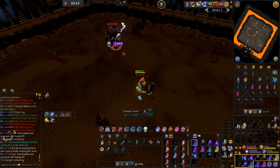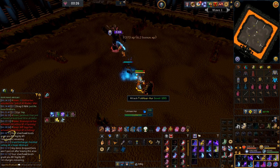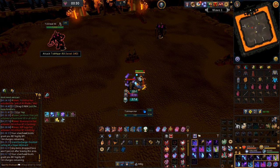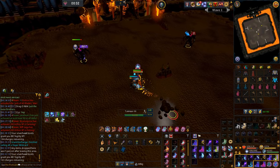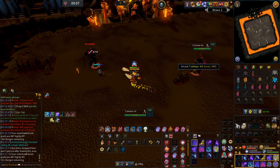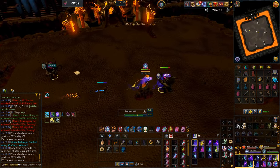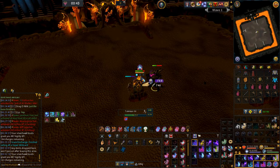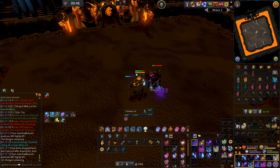It gets even better — for a wave to count as cleared with Necro, you only need to deal 51% of the total damage with Necromancy during that wave. For example, let's consider wave 1: there are a total of 5 monsters, so if you kill 3 of them with Necromancy, you can kill the other 2 with melee and it'll still count as a Necromancy wave.